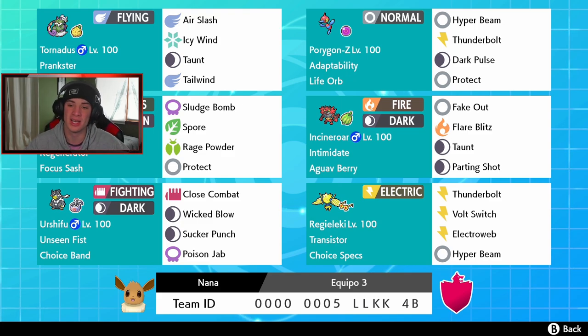We have Amoongus with Regenerator and Focus Sash — it can Spore, Rage Powder, and has Sludge Bomb for an attack move plus Protect. That's a nice little support Pokemon. Incineroar is right next to him with Intimidate, fire dark type — Fake Out, Flare Blitz, Taunt, Parting Shot, very good Pokemon, you can control battles with it. Urshifu in the bottom left with a coverage move of Poison Jab, which is a little different from the normal moveset.